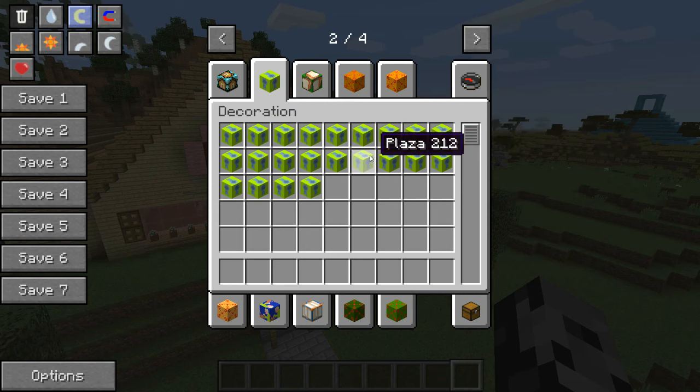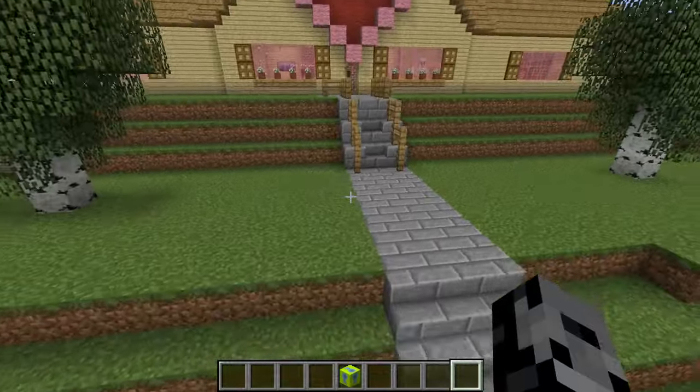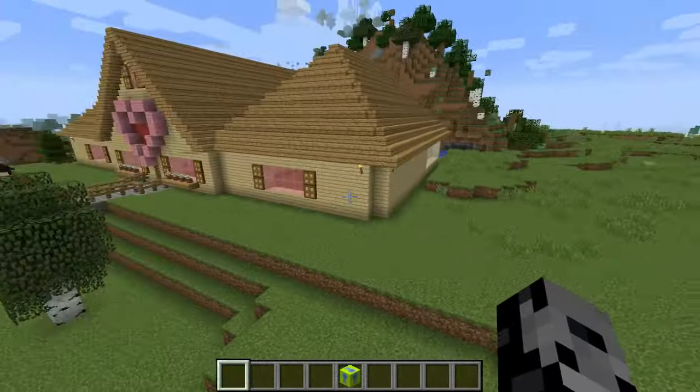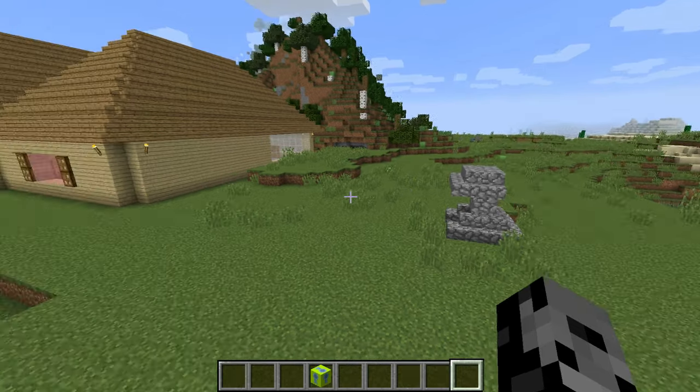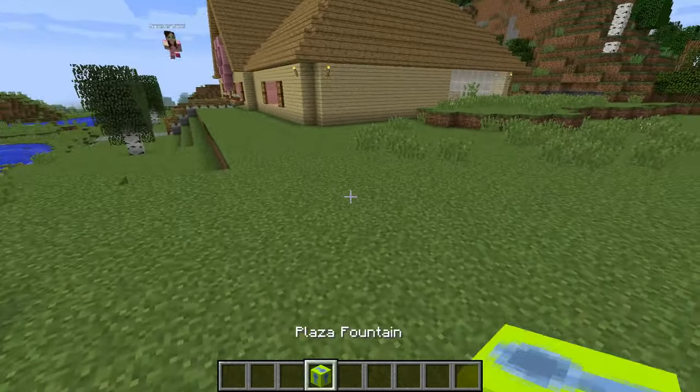We're each gonna pick out one structure from each section and show it to you guys. Alright, I'm going with the plaza fountain. And I'm gonna go with... soccer stadium — oh, that one's gonna be epic!